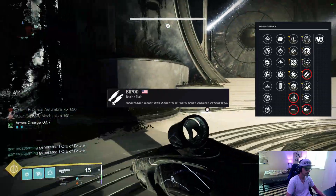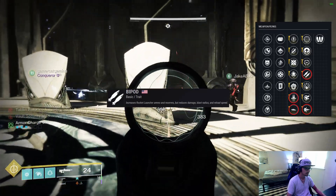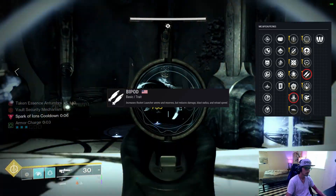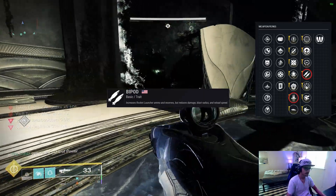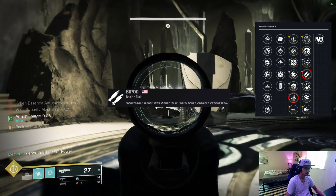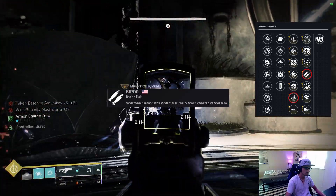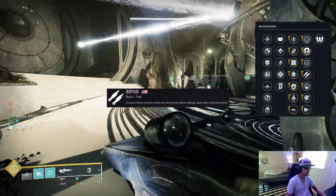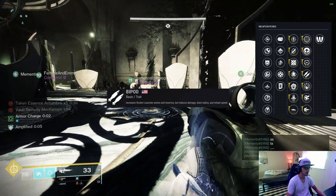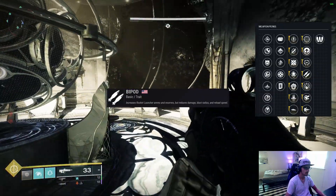Bipod increases your rocket launcher's magazine size to two. Unlike Clown Cartridge which overflows to two, if you had Reconstruction with Bipod, Reconstruction would fill your rocket up to four in the mag. But none of the crazy implications make up for the fact that Bipod reduces the damage of your rockets by 40% — so your double-filled rocket mag does less damage than a single rocket buffed with Explosive Light. Bipod does increase your reserves, but not by double. It's really bad. That said, Bipod is so obnoxiously weak that I would be shocked if it doesn't get buffed very soon.